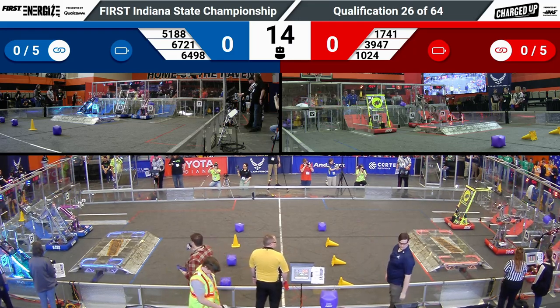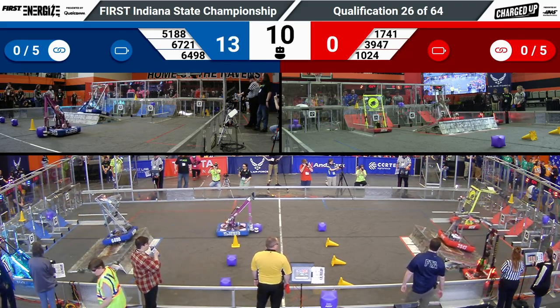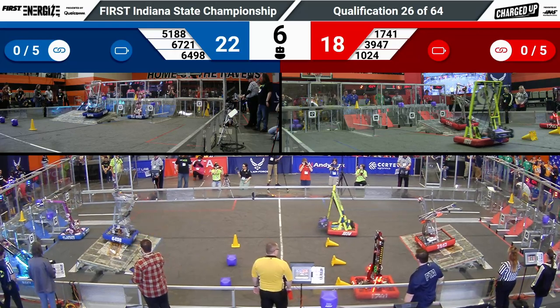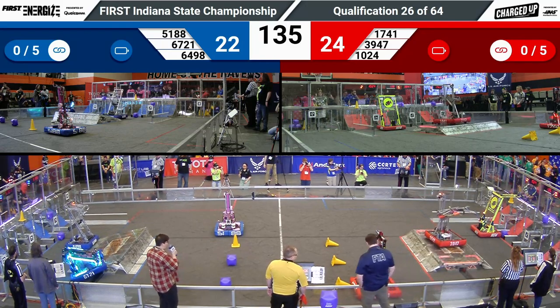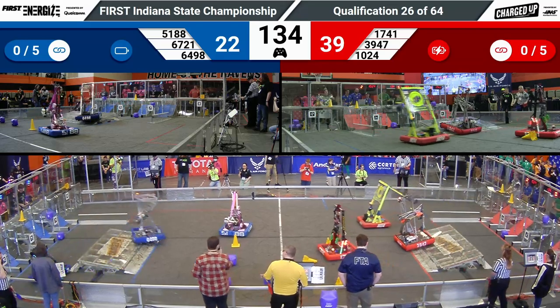We're off — qualification match number 26. Red Alliance scoring three game pieces in the top node. Over on Blue, 51-88 going back for seconds, almost scoring a second cube. Over on Red, 39-47. Last Crusaders docked and engaged for the Red Alliance.